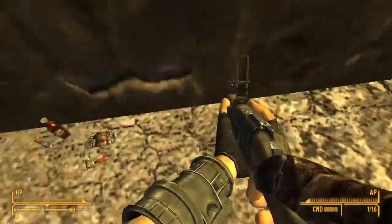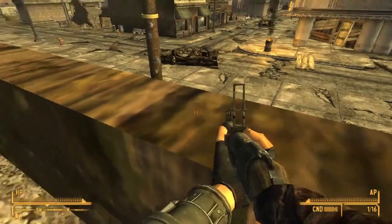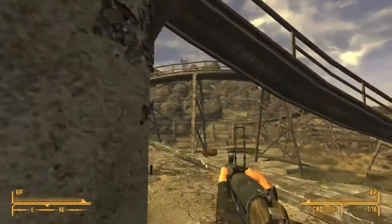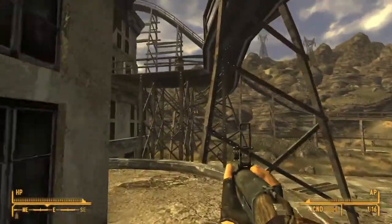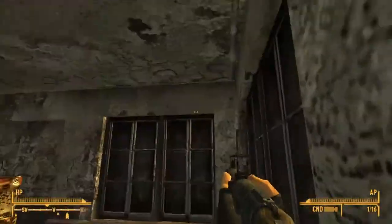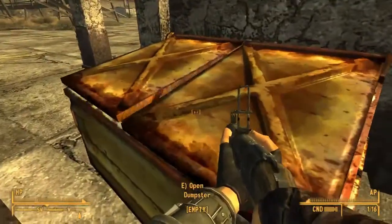There's binoculars. Here's some drugs — Psycho, Jet, Vodka, pack of cigs. We'll take those. My perception's not great on this character. If you watch the character creation, you'll see I basically made this guy with lots of luck — but everything else kind of sucks. Except charisma. Lots of luck and charisma, that's what this guy has.